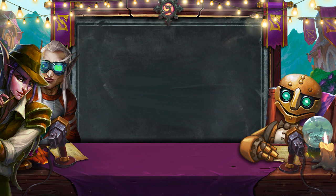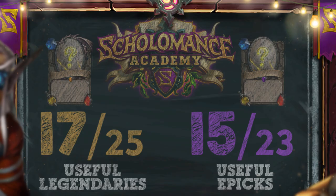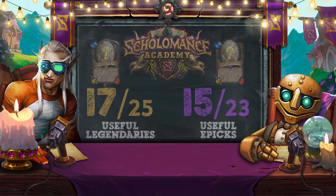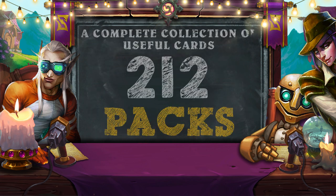Now let's determine the number of packs to get only the most useful cards, provided that you get rid of useless legendary and epic cards. Let's take the Scholomance Academy card statistics as an example. In the meta game, 17 out of 25 legendary cards are used. You will also need 15 epic cards out of 23 — each card has 2 copies, so you need 30 epic cards. You will receive the complete collection of rare and common cards automatically after opening a little over 60 packs. You will need to purchase 212 packs to collect a complete collection of useful cards of one expansion.